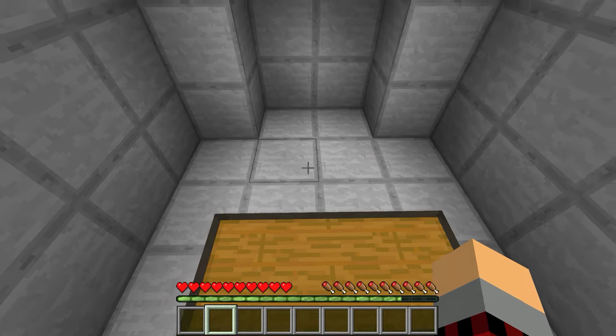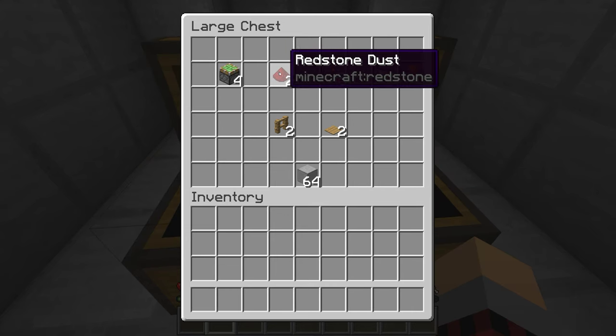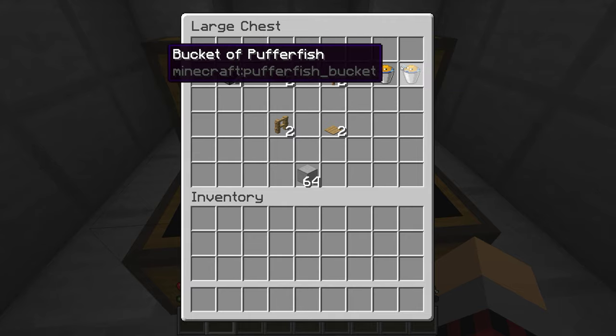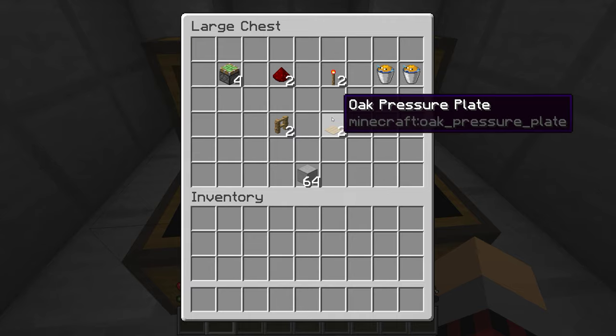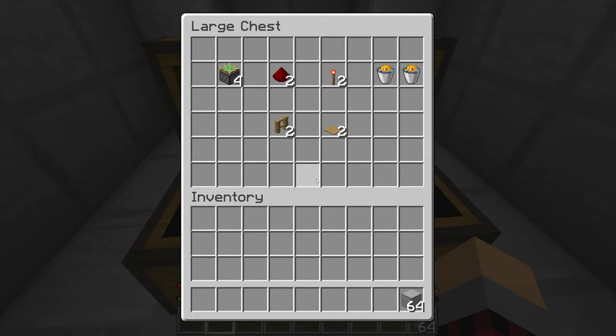So the materials you're going to need to build this are in this chest. You're going to need four sticky pistons, two redstone dust, two redstone torches, two buckets of pufferfish, two oak wood fences or any fence, two pressure plates — this could be any pressure plate — and some building blocks.